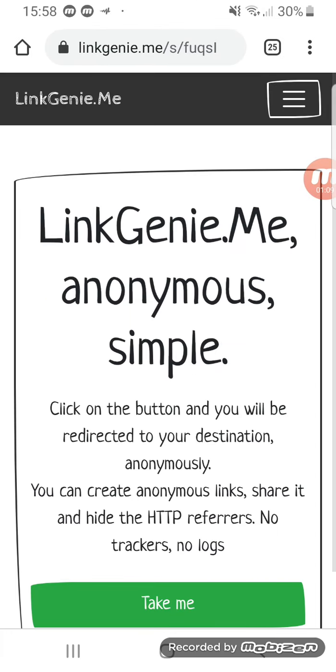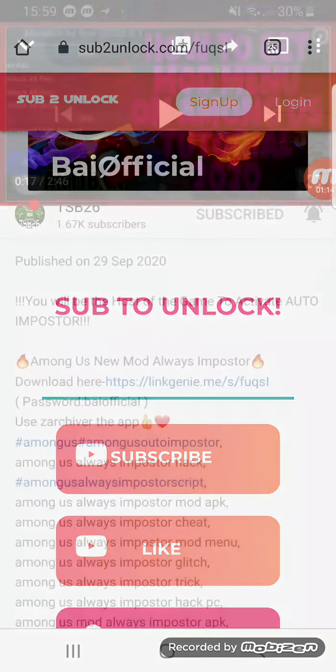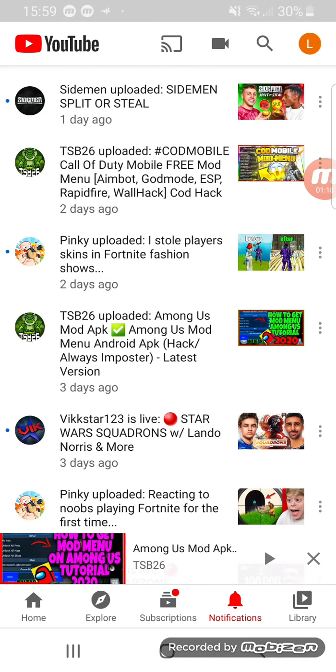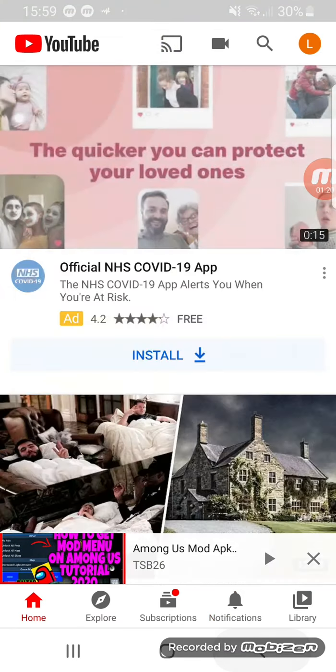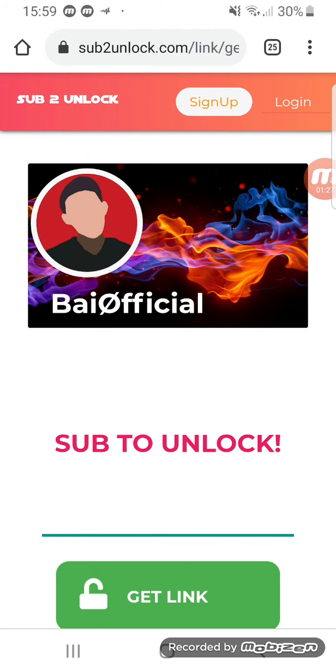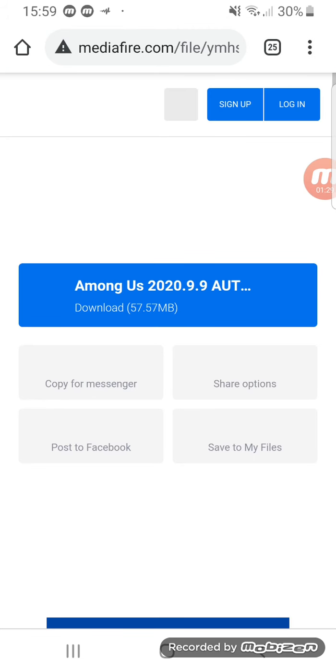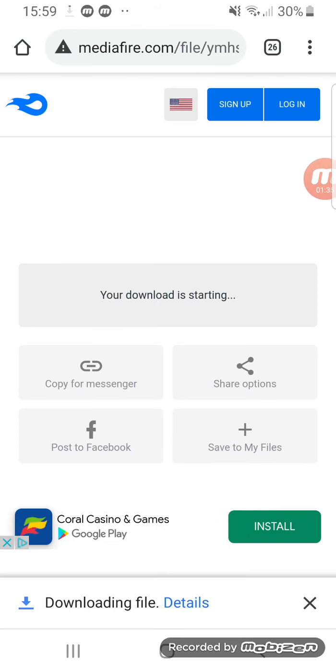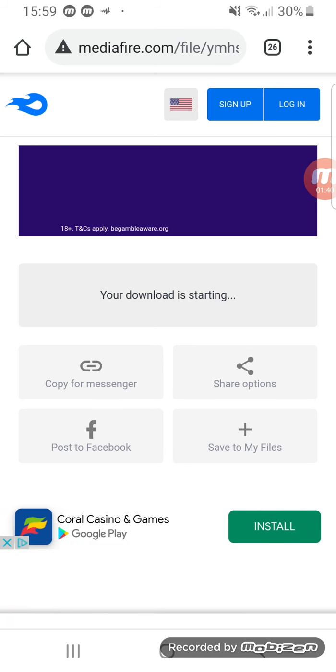Go to the link where it says 'Download Here,' click on 'Take Me,' then subscribe. Then click 'Unlock,' 'Get Link,' and then 'Download.'